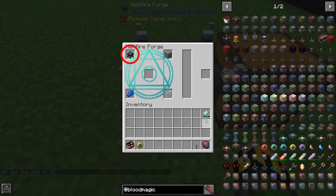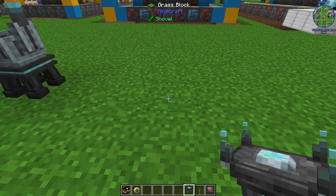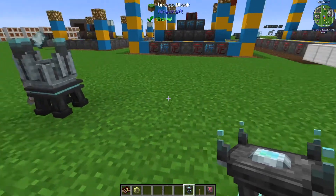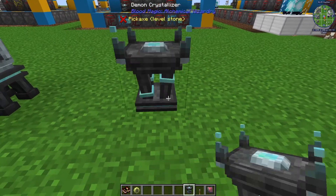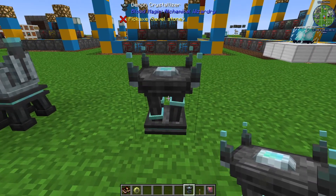One way to use this aura is with the Demon Crystallizer, which is made with a Hellfire Forge, Stone, Lapis, and End Glass with a Common Tartar Gem or higher. You'll need at least 500 wills in the gem and it will consume 100 of it. The Demon Crystallizer will collect the aura in the chunk and condense 80 of the demonic wills aura into a crystal. Place it down and wait, and you will see a crystal form.